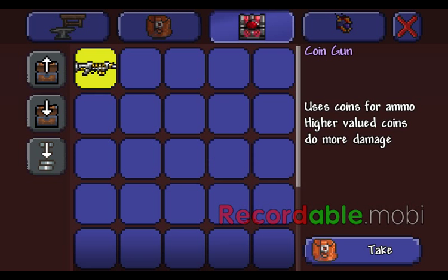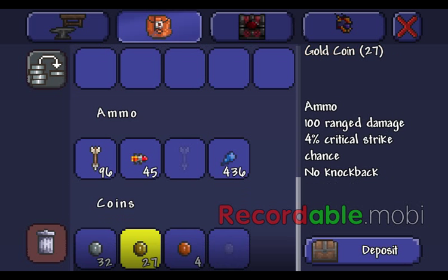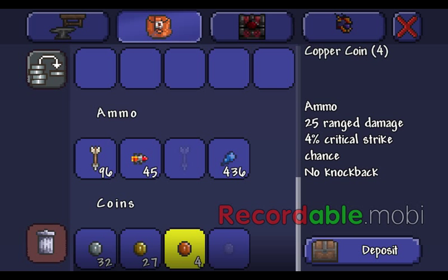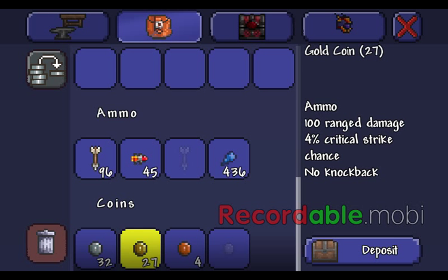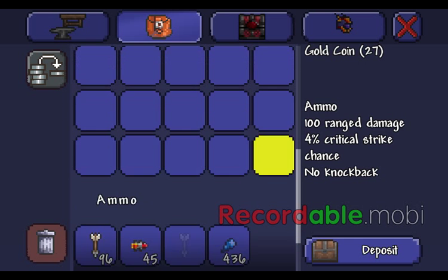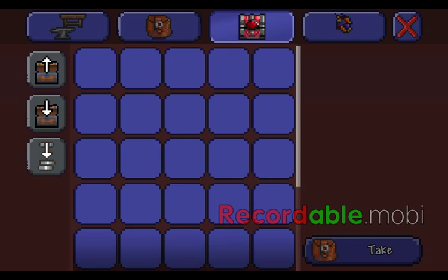The next one is the Coin Gun. I don't know if any of you knew about this, but this thing does a ton of damage if you have platinum coins. Gold coins do 100 damage, silver does 50, and copper does 25. So copper times two gets silver, silver times two gets gold - I feel platinum coins just multiply the gold damage by two. So you understand how much damage it does - it does 200 damage.